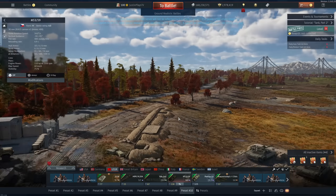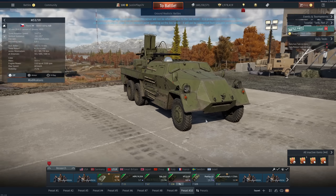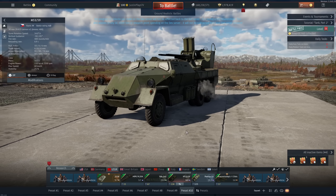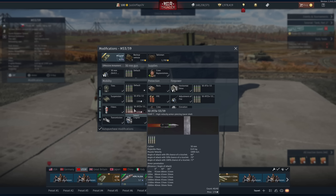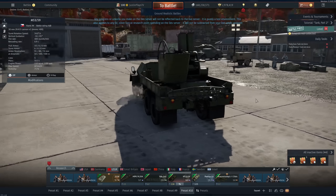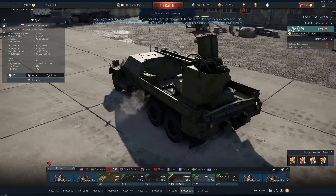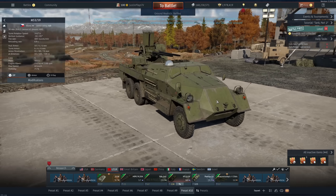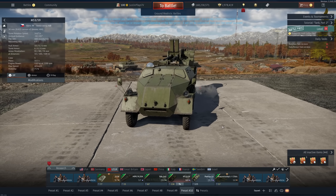At a lower tier we have the M5359. This thing is basically the milk truck but better — a lot better. It has a 30mm gun with 91mm of penetration. You could spank Tiger 1s, Panthers, and maybe even Tiger 2s to some extent. It's not fast, unfortunately, but it's really nice.